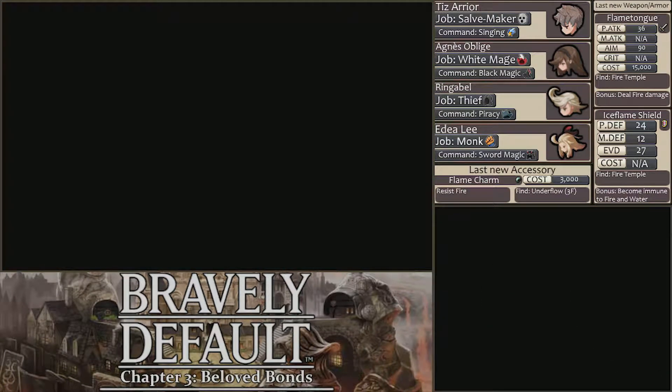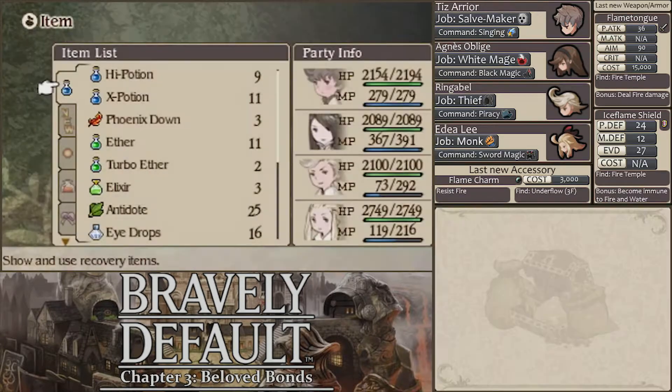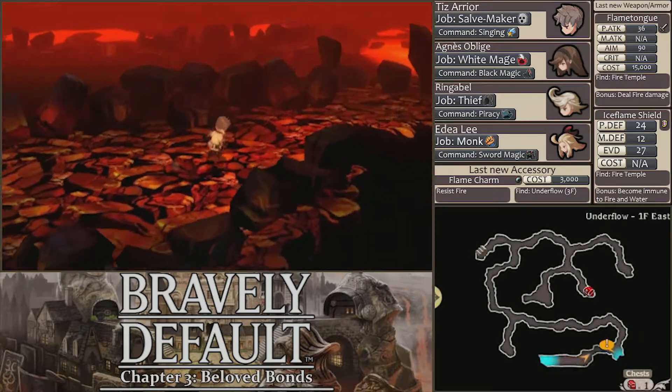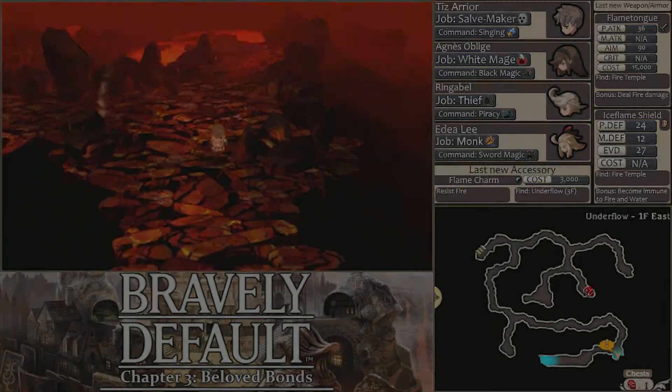Is my encounter rate turned down? I don't remember turning it down, but let's check because it might be. No? Okay, just haven't run into any enemies. Yeah, this entrance goes right near the beginning of the dungeon, and that chest we're missing up there is just a blue chest that we can't unlock yet, and we won't be able to for a while.